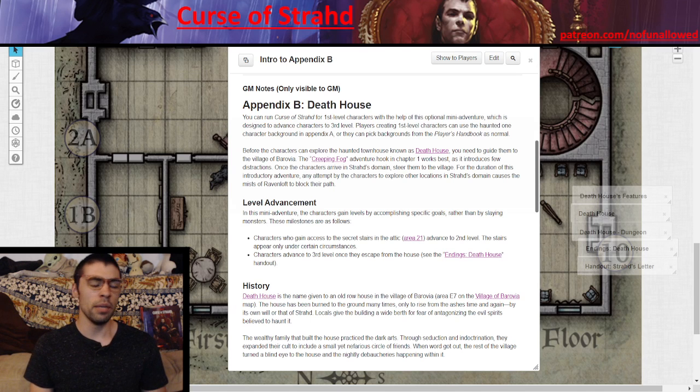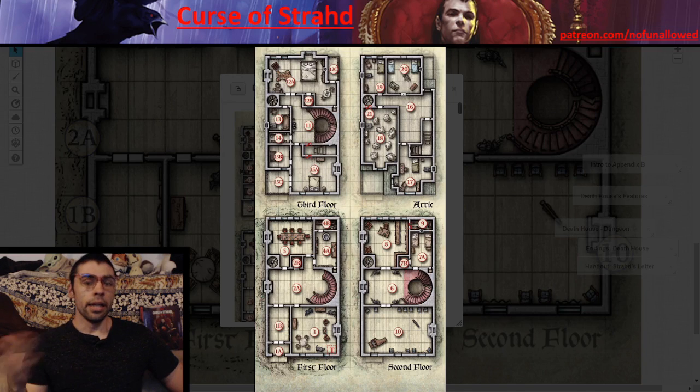Now for reasons you might NOT want to run Death House. First, if you don't like killing PCs — running this for level 1 PCs means people are going to die. Even with ample potions, the Shambling Mound can one-shot people. If you don't want to kill PCs, this is definitely not the one for you.